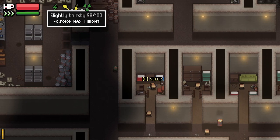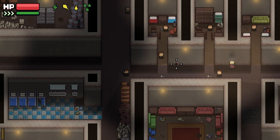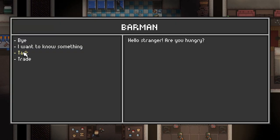Every time you sleep, your hunger and thirst will go down — it will decrease. So that means you're going to have to eat and drink after every single time you sleep. Make sure you're stocking up on food from the traders.